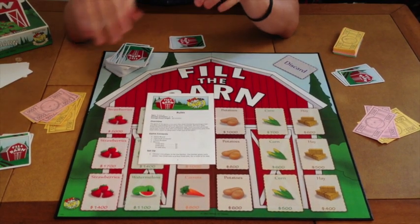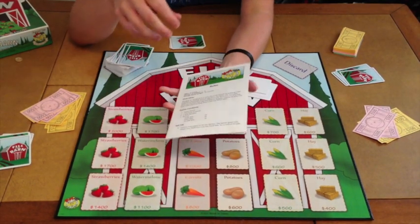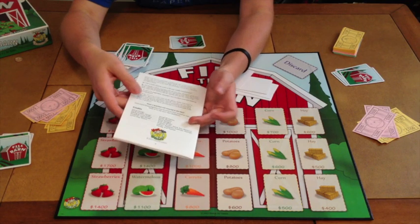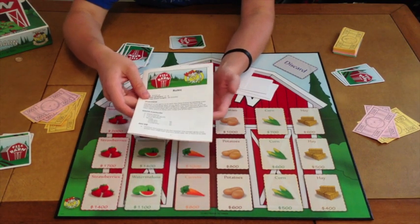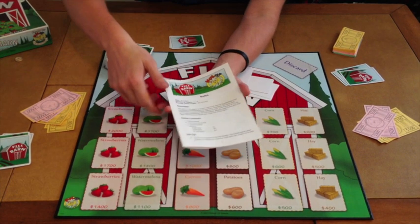Fill the Barn from Hoop Cat Games — what are you going to get inside? First and foremost, you're going to get your handy dandy rule booklet: 8 pages, double sided, full color, very well done. It's a simple game, but a lot of companies screw up simple rule booklets for simple games. Hoop Cat Games did not — thumbs up!